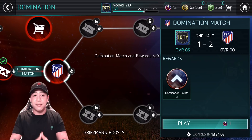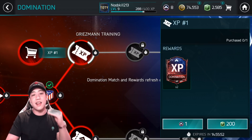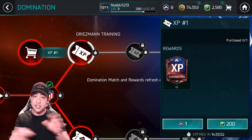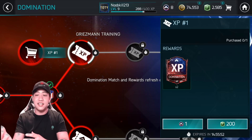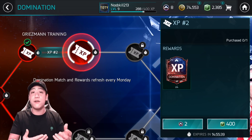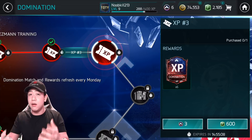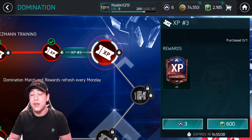Once you finish the match, it will open up two other widgets. The top one is for XP tokens — no extra challenges, just a straight buy-in. Once you get the token, you can spend it on these rewards. The first tier: 1 Domination Point or 200 FIFA Points gives you 2 XP Tokens. The second tier: 2 Domination Points or 400 FIFA Points gives you 4 XP Tokens. The last tier: 3 Domination Points or 600 FIFA Points gives you a total of 6 XP Tokens.